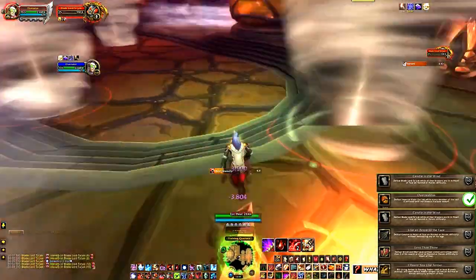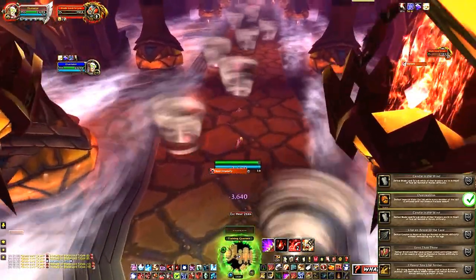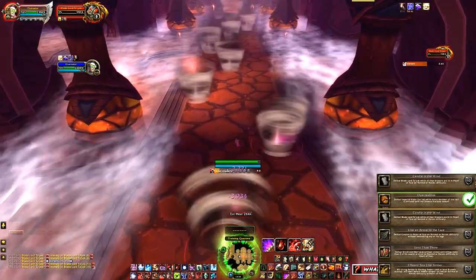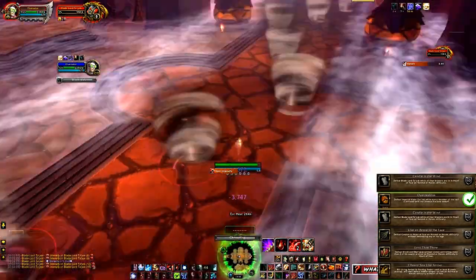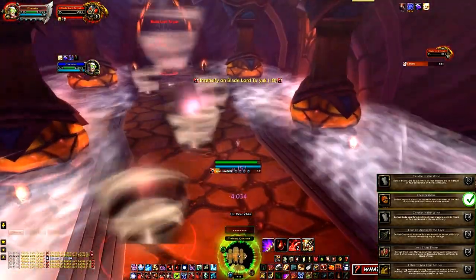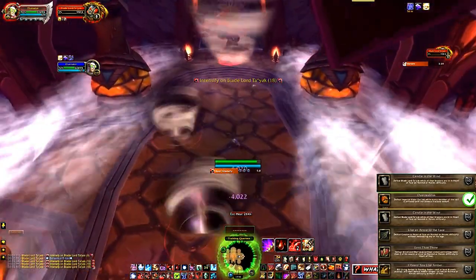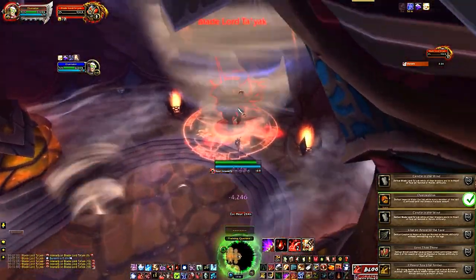And there you have it — then you get back up there. I'll get my Wraith Walk going. It's not on cooldown. I think I'll just wait until I get halfway here. You can see I'm running so slow. You can use your right mouse button to strafe — I find strafing is a good way to get through. And there you go, bring them down and you'll get the achievement.